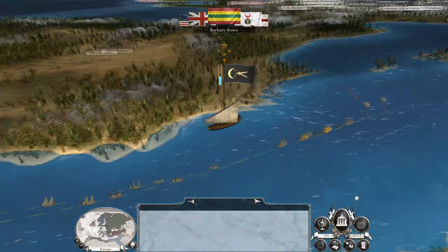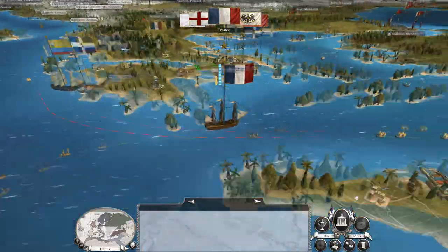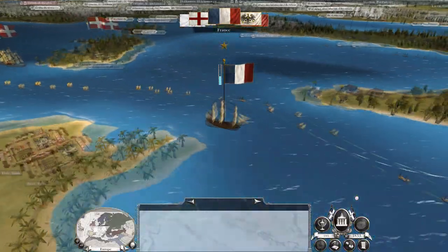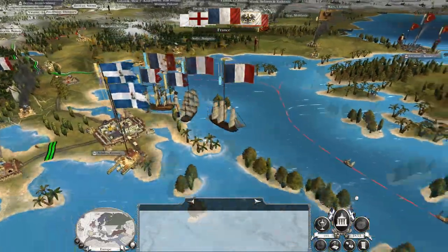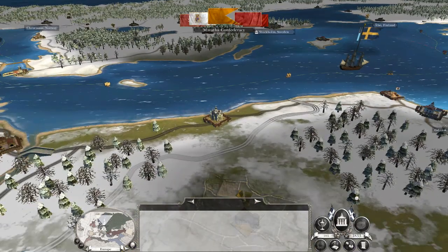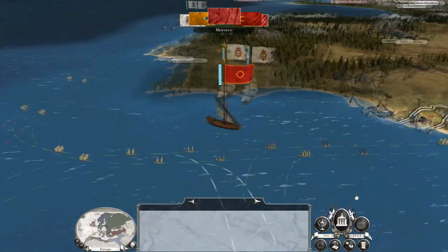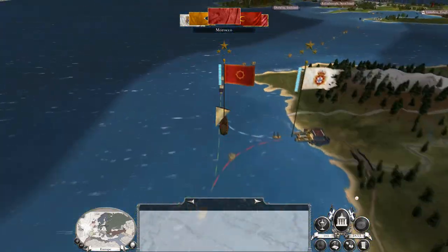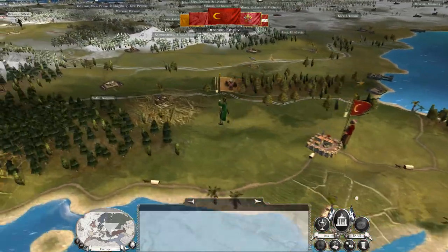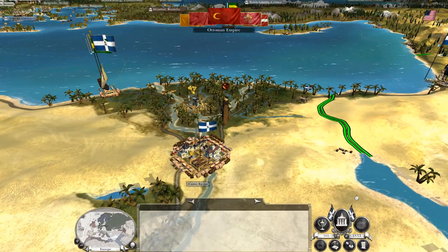I might want to try and get an alliance with the Ottomans if I can just keep my northern flank safe. There come more French troops — double French stack against Athens. Interesting. We need to see how things go. Because the problem is, if I turn on the Ottomans I'll be at war with the Persians, and the Persians will cascade into the Marathas.